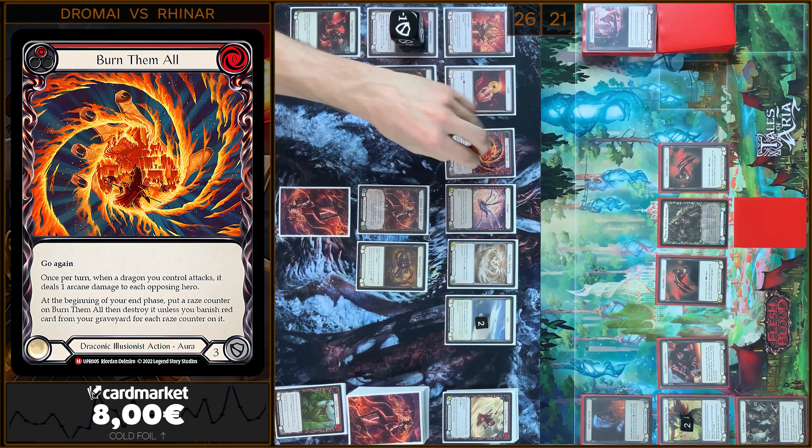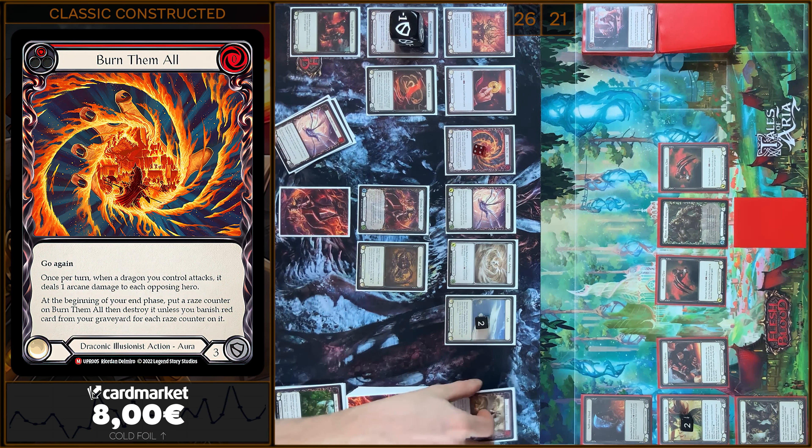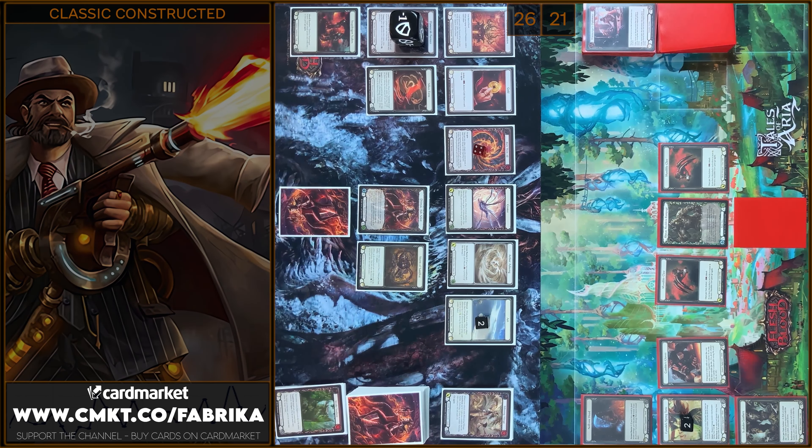I will end my turn. I will draw my cards and pass. I'm gonna add plus one Erase Counter on Burn Them All — I need four cards. Maybe one more turn.